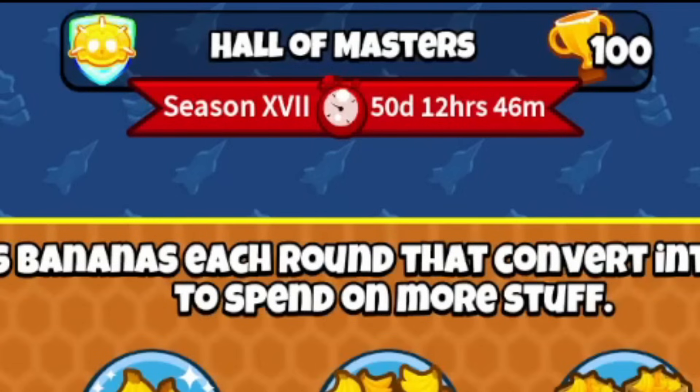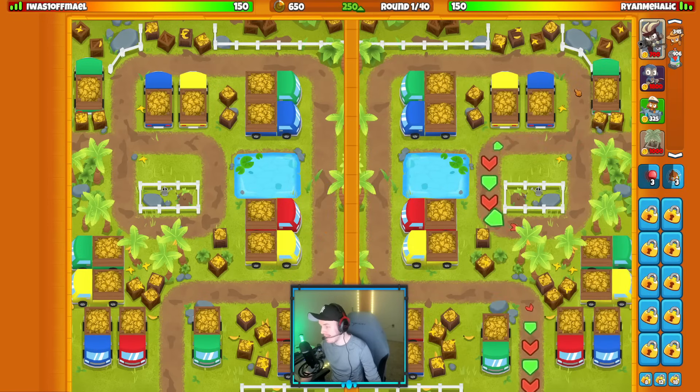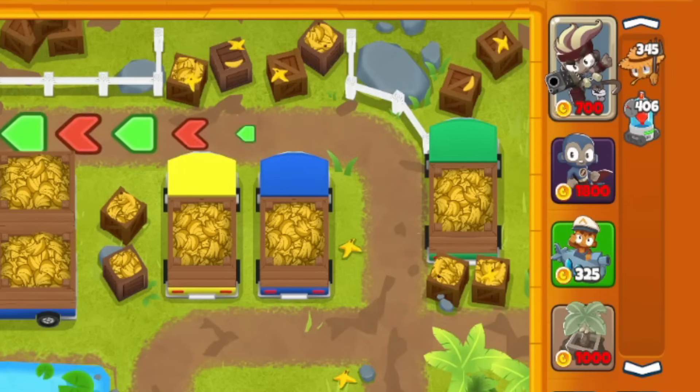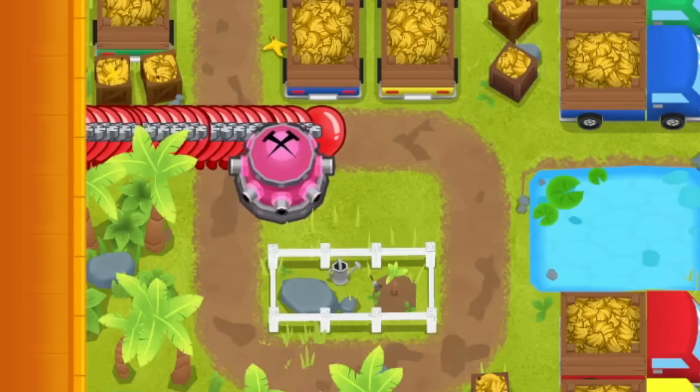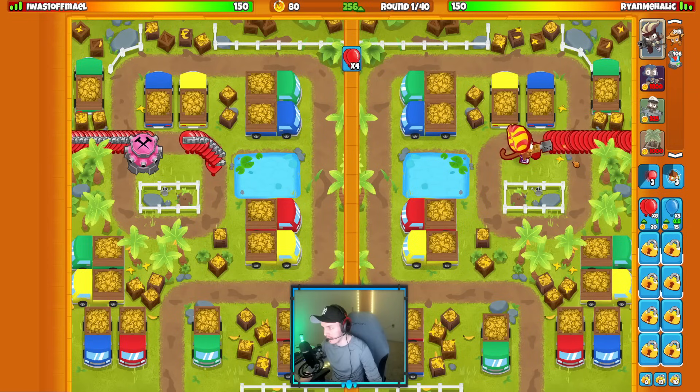Today we're hopping into some Hullmasters games to show you how to use this. Our first match of today's video is on the map Banana Depot with the strategy Sub Super Farm and Gwendolyn. We're going to start with our Gwendolyn right about here. The opponent is starting with their Tac Shooter, it looks like.